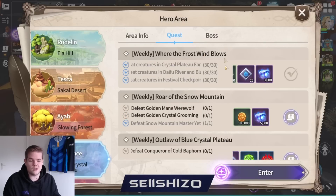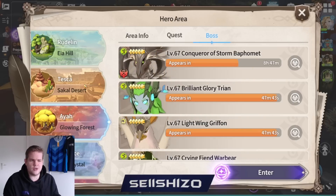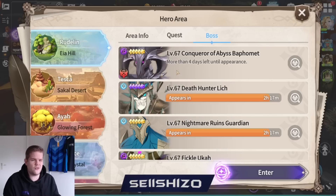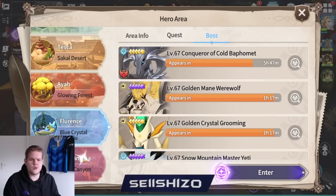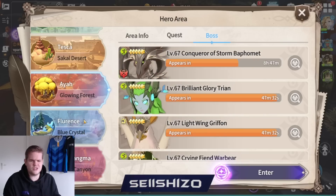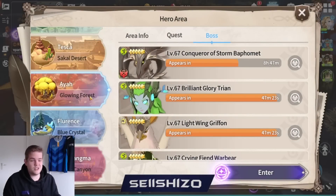You can do that for every area, so that's a whole bunch of transcendence pieces every week if you're keeping track of when these bosses are. These bosses actually show up in here - they spawn once every four or five days. You pretty much have one or two bosses every day. You kind of want to set timers for when these are going. These bosses are more interesting than your robots and they spawn at more random times.